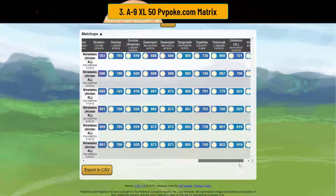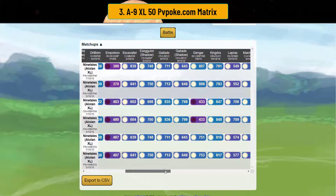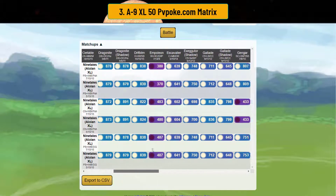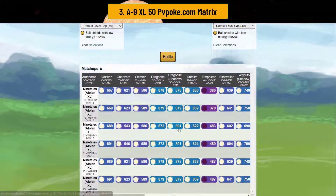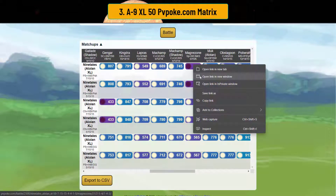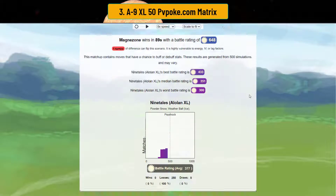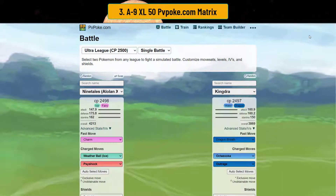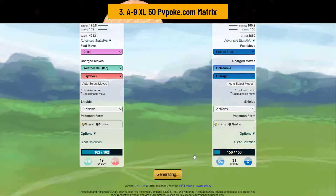It's very strong. In the two-to-ones with shield advantage, you only drop Empoleon, Magnezone, and Scizor — that's about eight losses total out of the whole meta. With shield advantage you practically destroy the meta. Magnezone beats you because it just mirror shots and wild charges you to death, but even so, the shield advantage performance is just crazy.